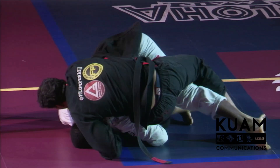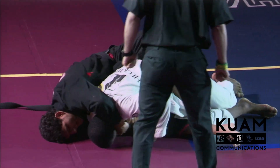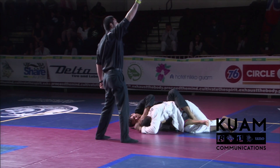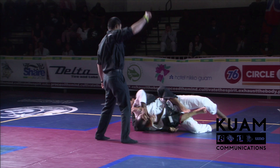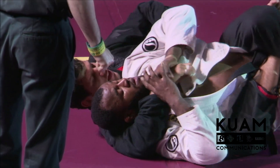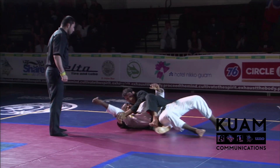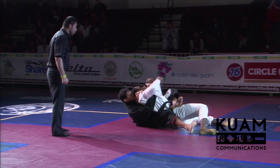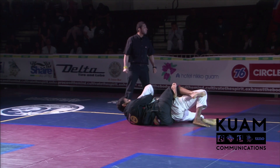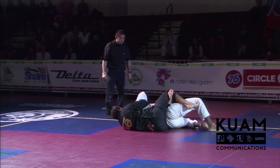Jackson runs and exposes the back. Felipe gets one hook in and rolls over the top — the second hook sets itself home. Two hooks in, and he's got collar control. Four points from the referee. Souza is not in a good position. This is the major toolbox of Felipe Penna — that back-to-mount transition. He counters Jackson's mount defense, only to transition himself back to back control with the figure four on the other side. Seat belt control.